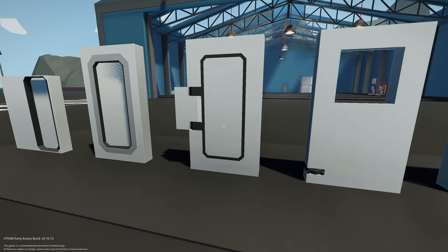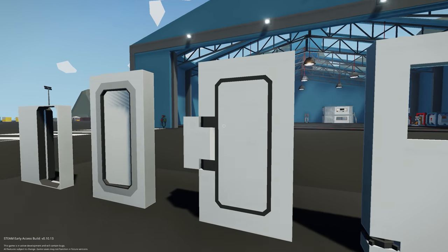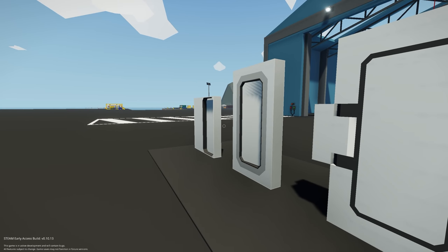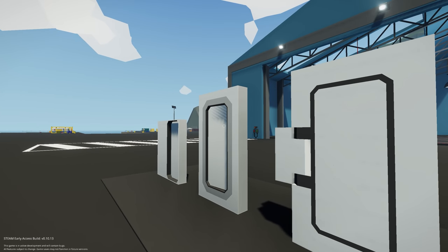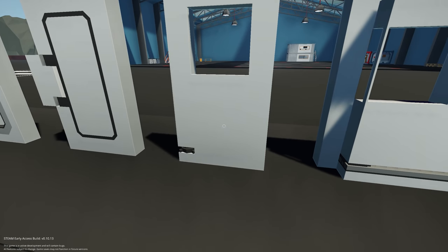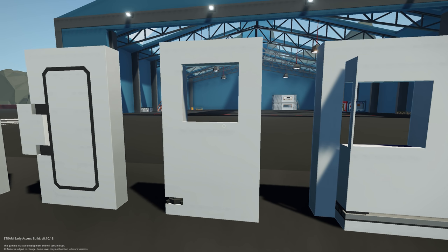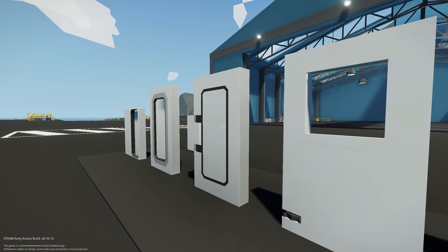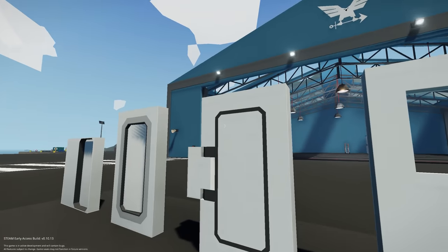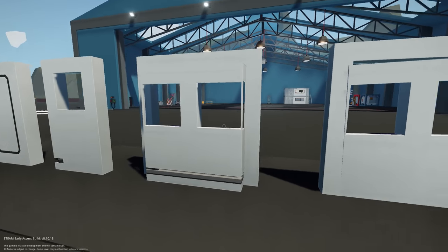Then we have the custom door frames and custom doors. When this got added it was a really cool feature — it allowed us to build any size of door we wanted. It came with its own hinge and a locking mechanism to make it sealable. Before that, we only had those two types which limited us to small or large hatches or docking doors. If we wanted anything larger or smaller we had to use regular blocks with pivots, but those are not sealable.